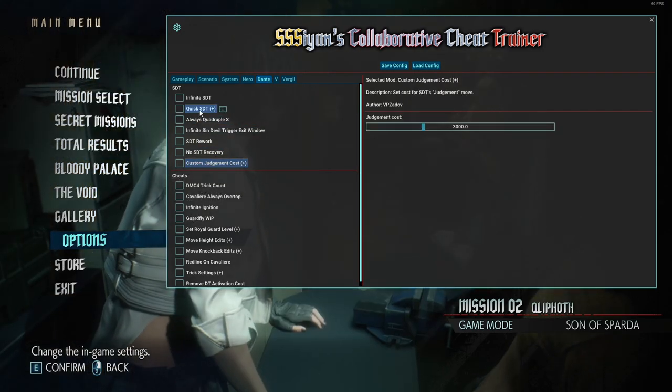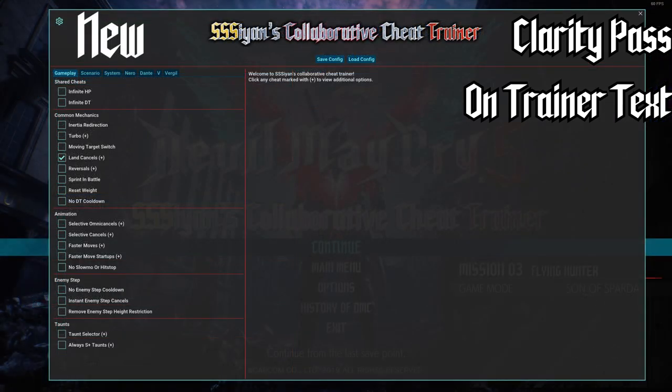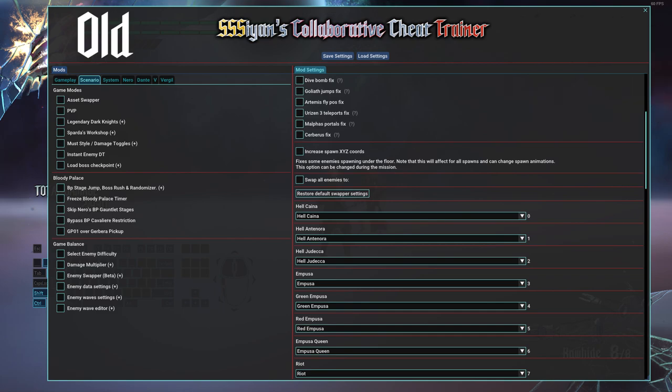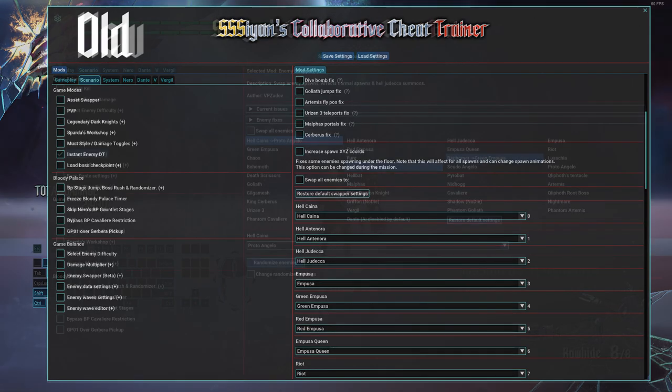"DirectX 12 is a bitch." Along with visual updates, a clarity pass has been made on much of the trainer's text. Multiple mods have had their names and descriptions changed to ensure that they better communicate their purpose. In addition, some mods have been reorganized, either grouped together or split apart depending on their functionality.